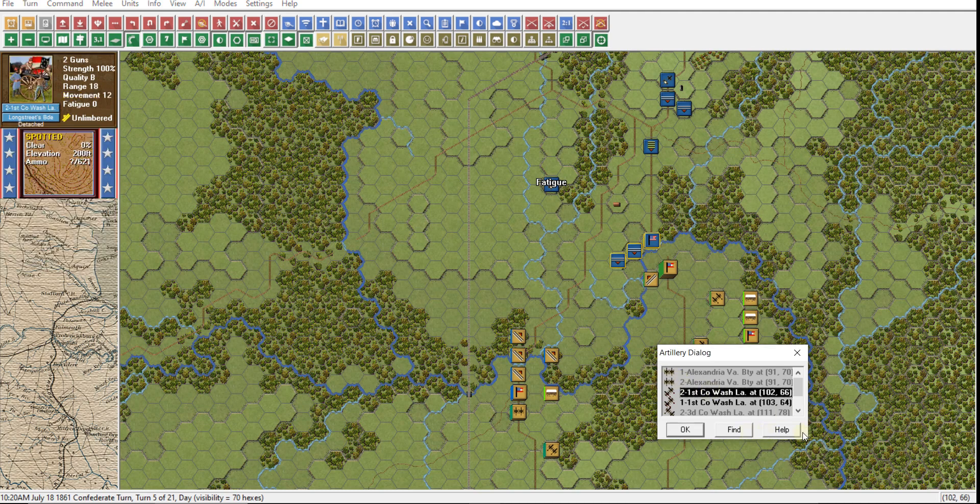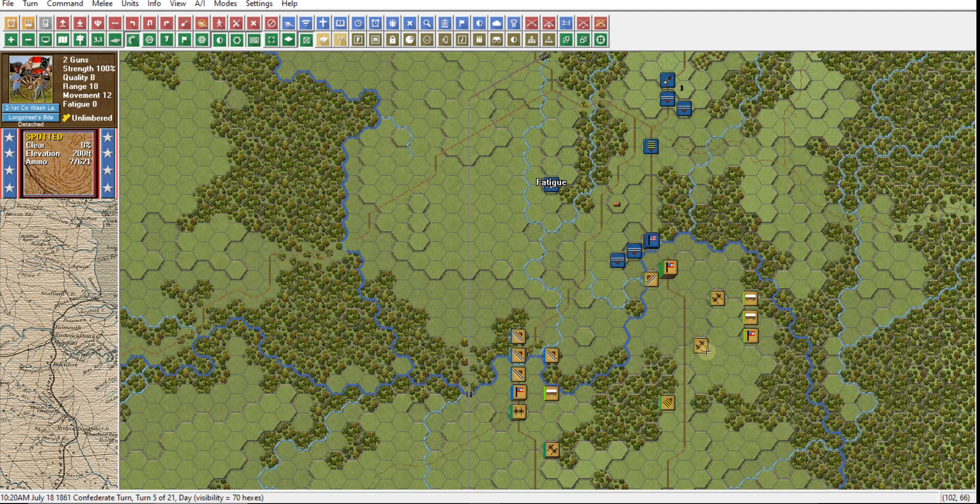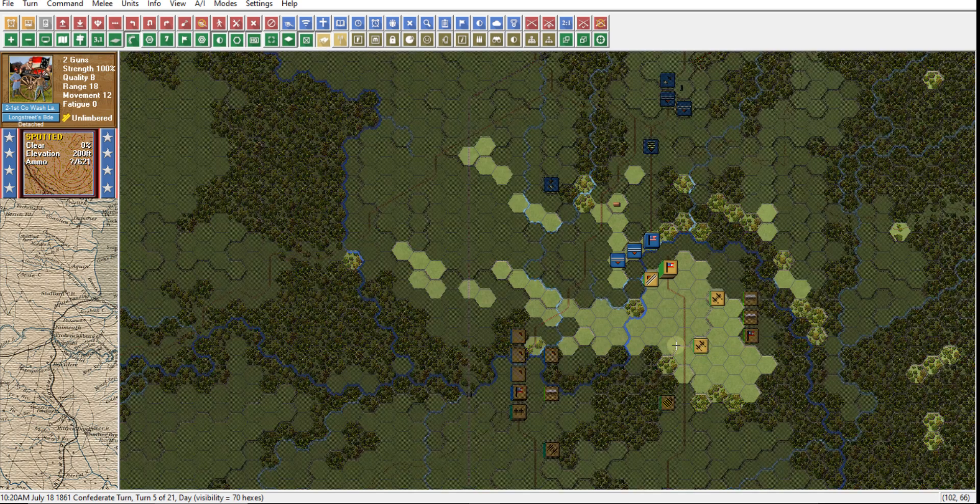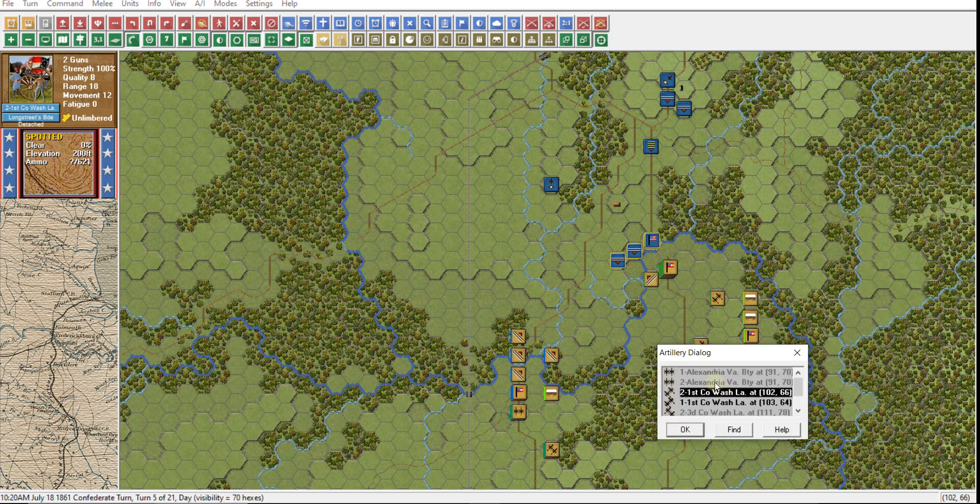Then we'll go on to the next gun — it's these guns right here. We could do this manually but I like to do it through the artillery dialogue. Let's double-click on them and you'll see the three units we can hit. They're in our field of vision — remember when that unit was down here, these guns could not see it. We've got a range of 18. We can't see this gun — it's behind this forest even though it is on an elevation. We can see these guys though, and we can either do this manually or through the artillery dialogue.